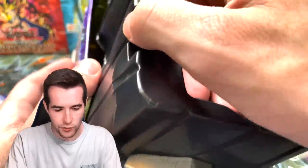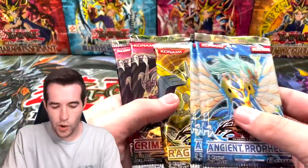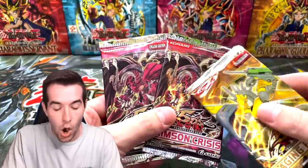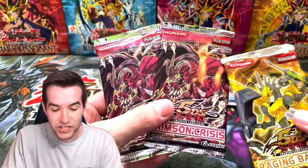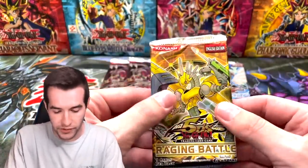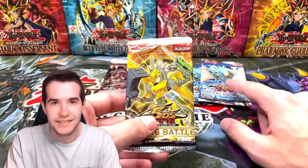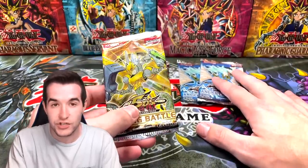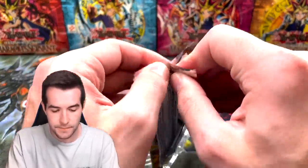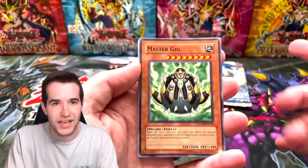They got some sleeves under here — not going through those, they're kind of crappy sleeves from the tin. We got the promo and five packs: first edition Ancient Prophecy, which is epic and really hard to get. Oh, this must be a European tin — first edition Crimson Crisis as well, and an unlimited Raging Battle. These are all a little bit warped but first edition packs could be huge!